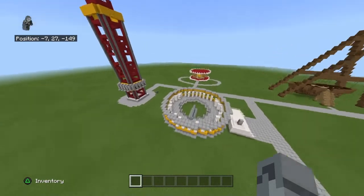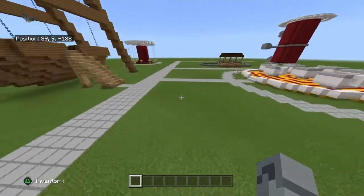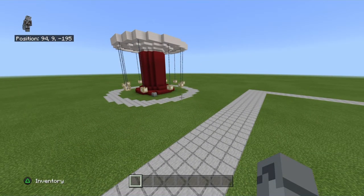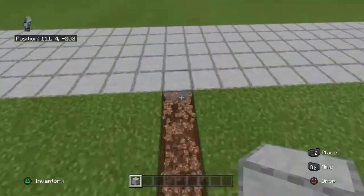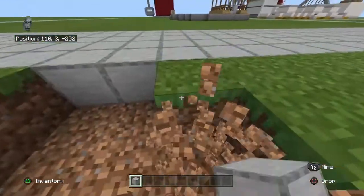Today my goal is to make a scrambler. If you don't know what a scrambler is, it's basically that big ride with arms that spin in a circle, and the chairs at the ends spin too. It's really fun — I haven't been on one in ages since there's no theme park near me and I missed the carnival last time.